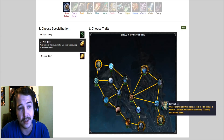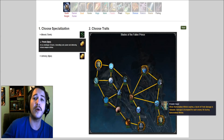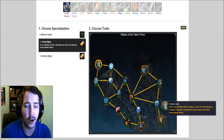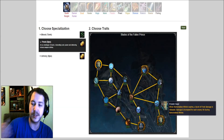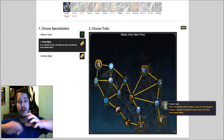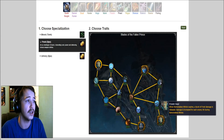Last but certainly not least: when Remorseless Winter expires, a burst of frost damage is released. Remember how Remorseless Winter is now a kind of a DoT — dealing damage over time, not a freeze anymore. Basically at the end of it, it's going to hit really hard like an explosion. Every time someone gets hit by it builds up and hits harder, and then it just explodes and deals more damage for every time hit. So that's gonna be wicked.